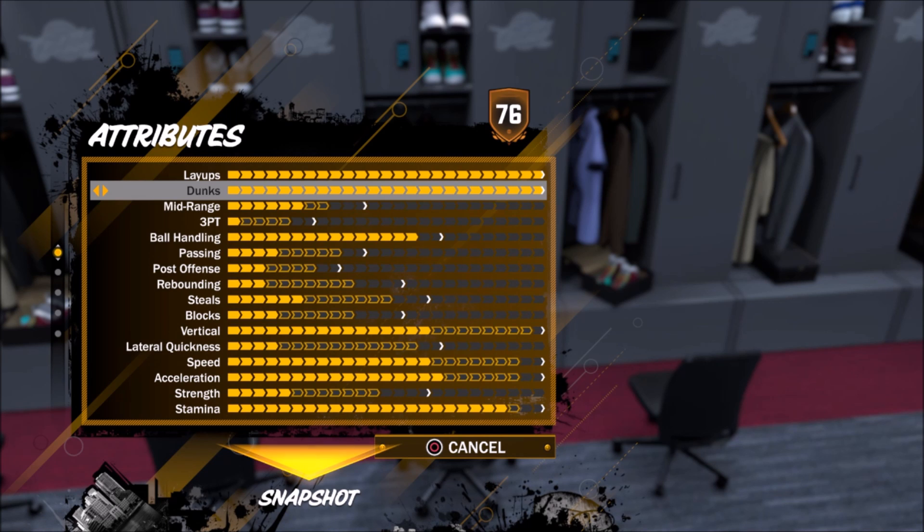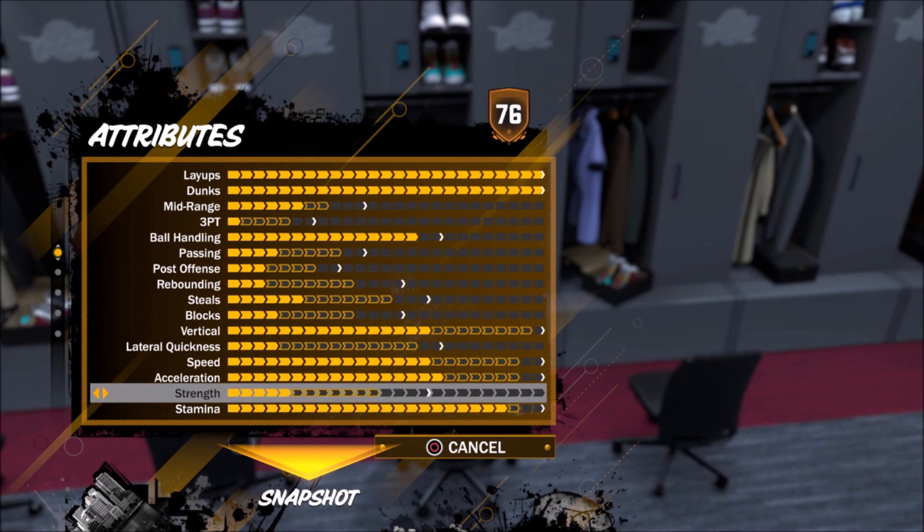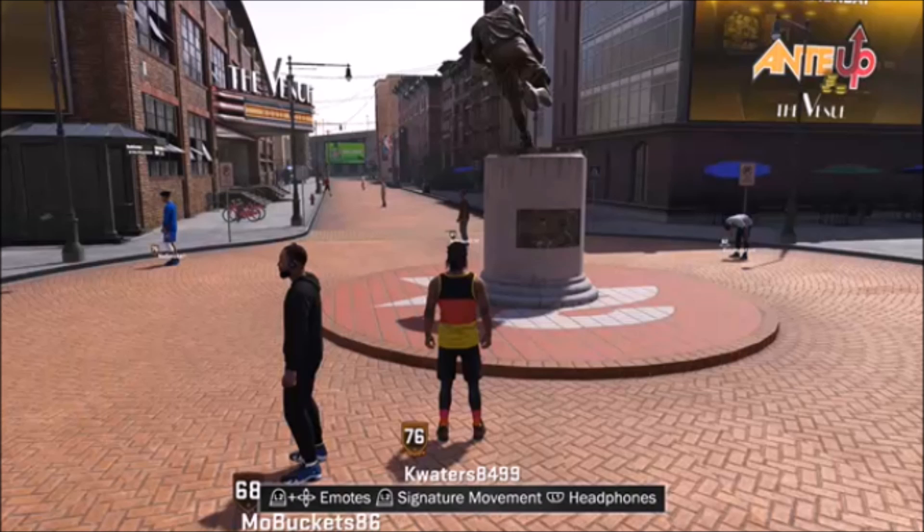Now this might sound obvious, but the second thing you want to do is make sure you have your dunks equipped. Now on 2K17 they already had your dunks equipped, but on this game it's different. I played about 20 games with no dunks on at all because I thought they just have them on like 2K17 did. This part is for people who don't know how to put on their contact dunks — if you do, you can skip it.